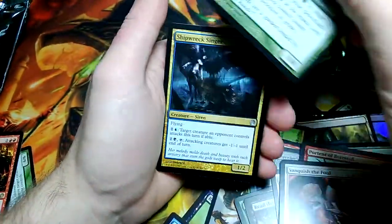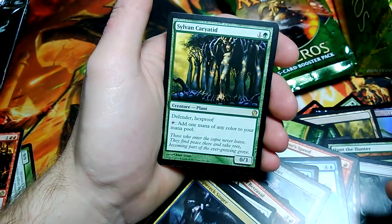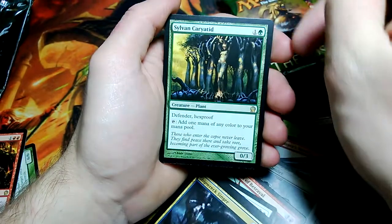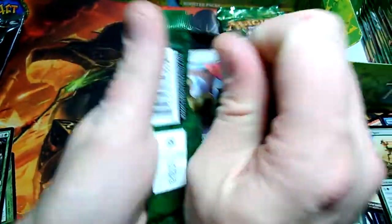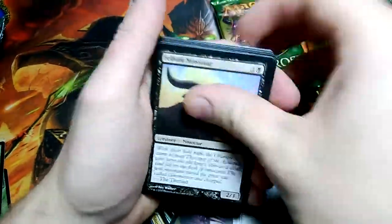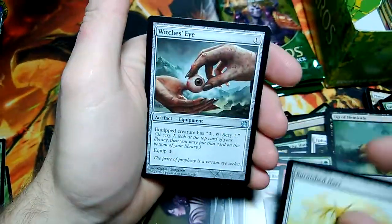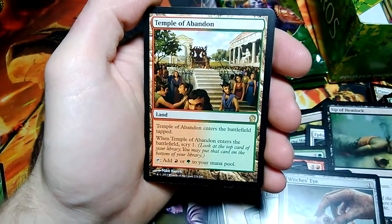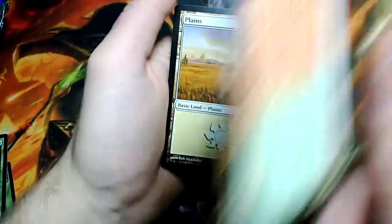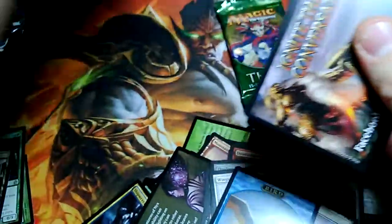Vanquish the Foul, Karametra's Acolyte, Shipwreck Singer, and Sylvan Caryatid — that's the buy-box promo, we got plenty of those. Bronze Sable — it's a Sable, that's what it is, it's a creature. Nemesis of Mortals, Burnished Hart, Witch's Eye, and Temple of Abandon for the rare — green-red, our first green-red land. Put a lot of lands in the first box, but not a green-red.